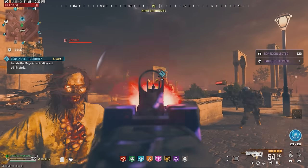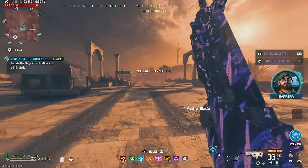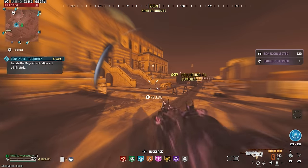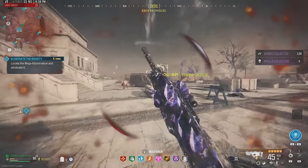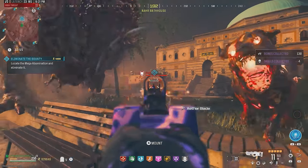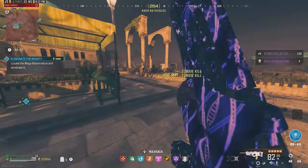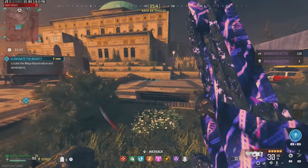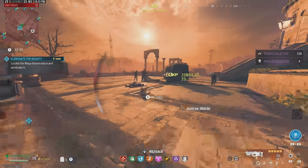The Mega Abomination is right up ahead — let's start lighting him up. There's another Mega Abomination further back, so we've got two megas in the area. We're getting hit with two laser attacks simultaneously — let's back up and get some distance. Just look at how quickly we ripped through that Mangler. We need to play carefully with two megas at once.